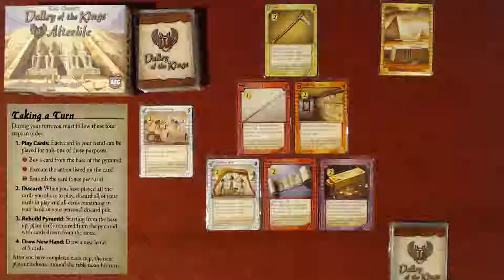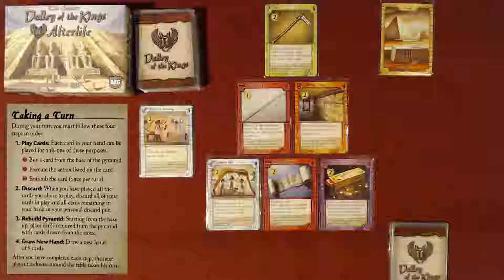This little deck builder has the theme of decorating or filling a pharaoh's tomb, and the concept is he who dies with the most toys wins. The person that has the most points in their tomb by the end of the game wins. That's how you would play it with two, three, or four players.